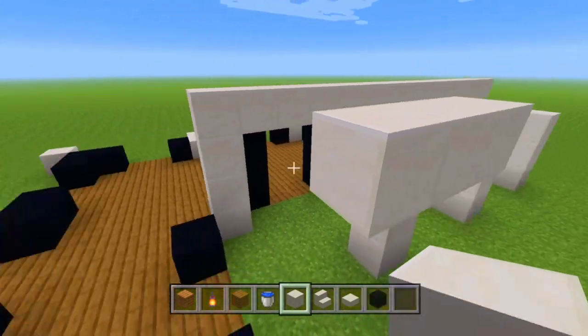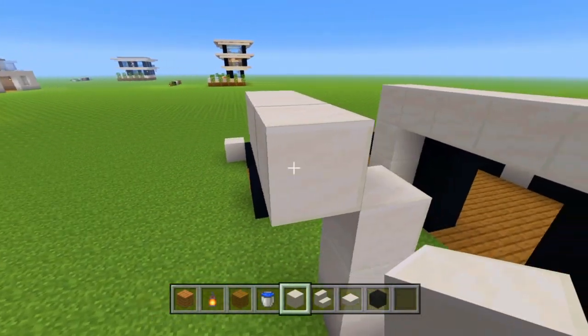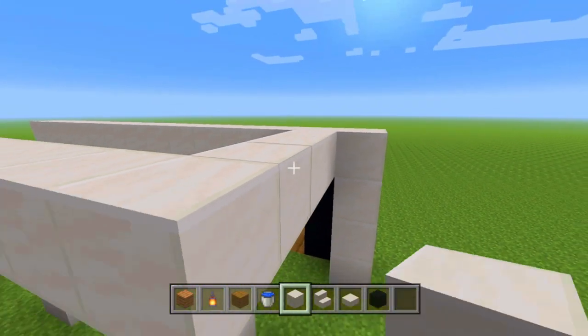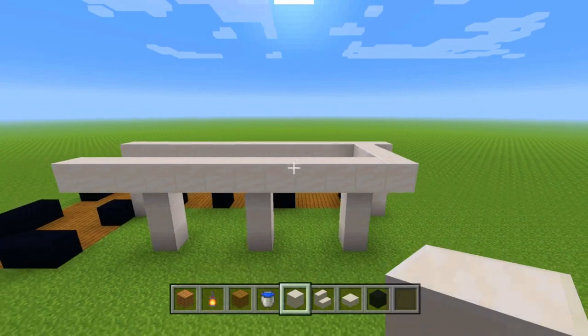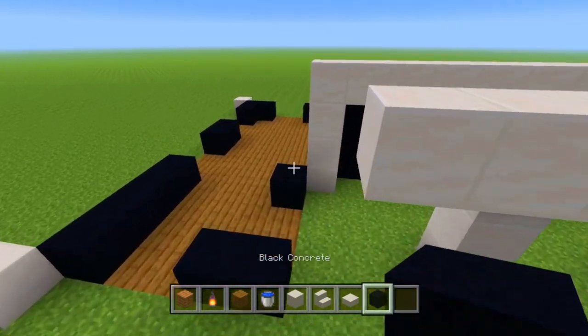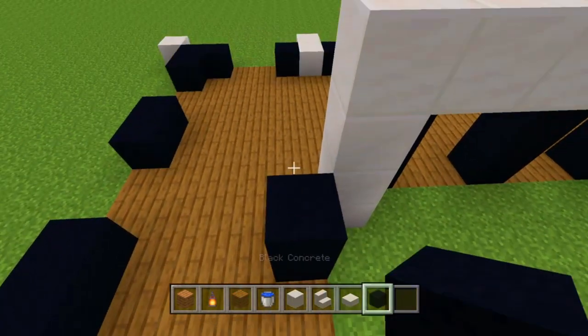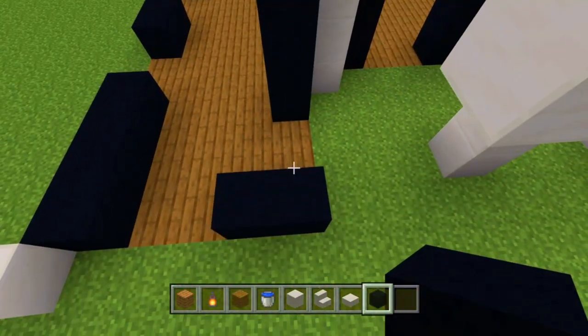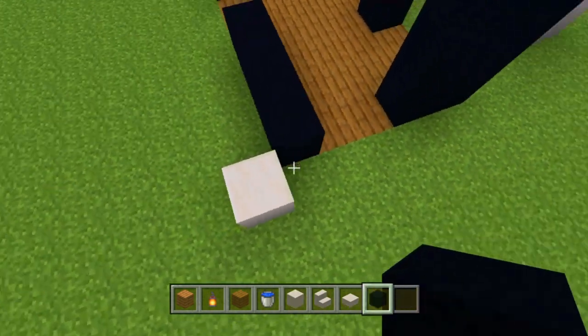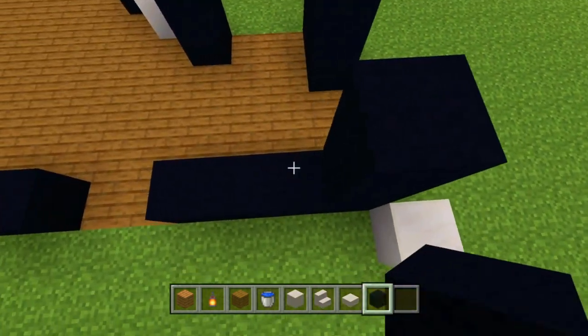We're going to do essentially the same thing over here, except we're going to extend it out by one block, then drag it down and have it connect right there. So this is what we will have now, and we're going to just add two more blocks of black concrete on all of the blocks we placed for the outline.